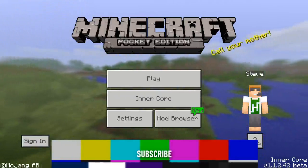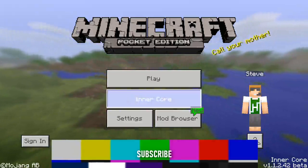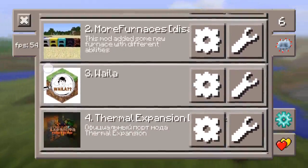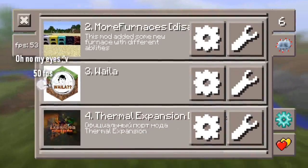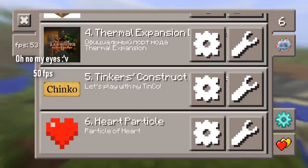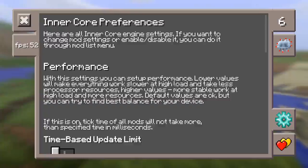We got here Inner Core — that's how it's pronounced, Inner Core. We can see that we got so many mods that are from Java Edition. You can see we got Industrial Craft, More Furnaces, Thermal Expansion, even Tinkers' Construct, although there's a little bug in Tinkers' Construct. I'm going to make some tutorials about this.